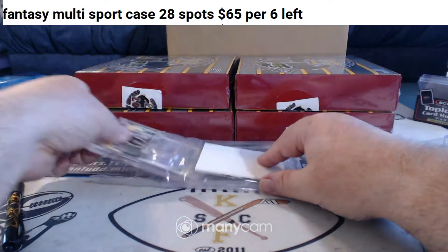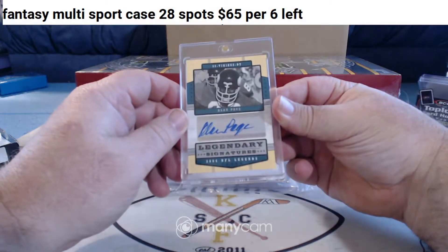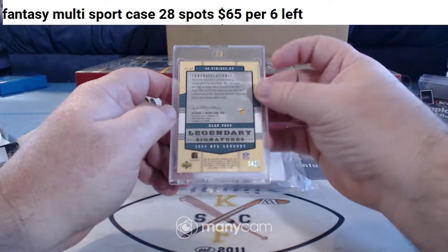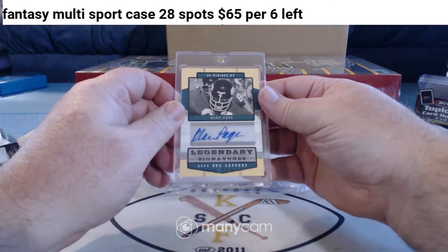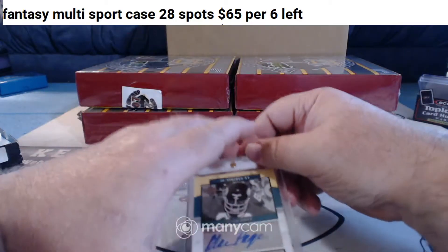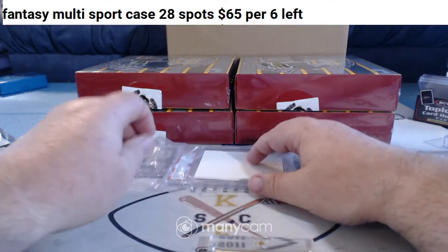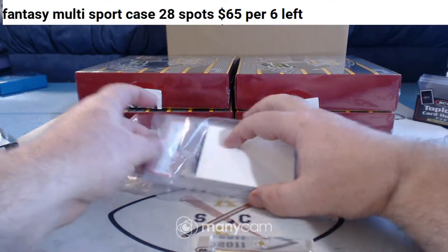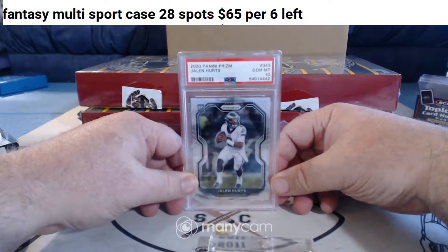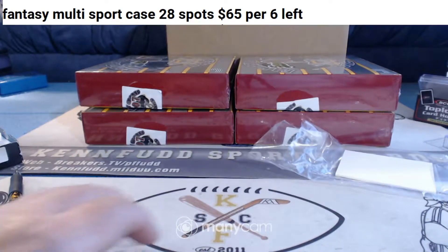Alright here we go. For the Vikings, Alan Page. I love this set — I have a bunch of these. From 2004 Legends, the Legendary Signatures set — I have like five or six of them. I open a lot of that stuff because I really like that set. For the Vikings. And PSA 10 Jalen Hurts Prizm rookie for the Eagles.